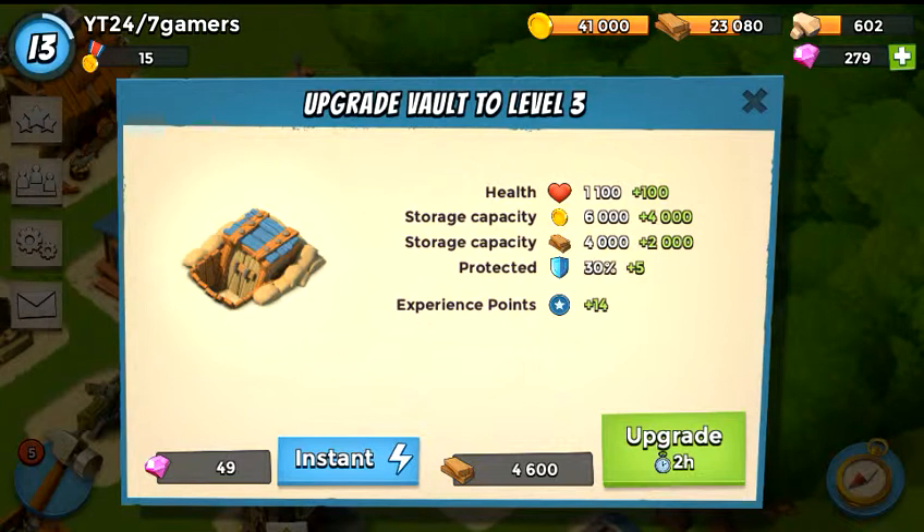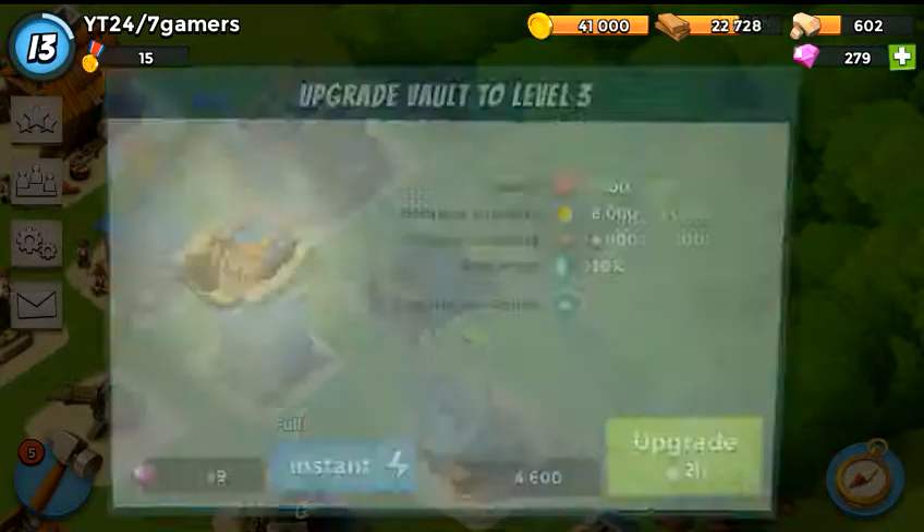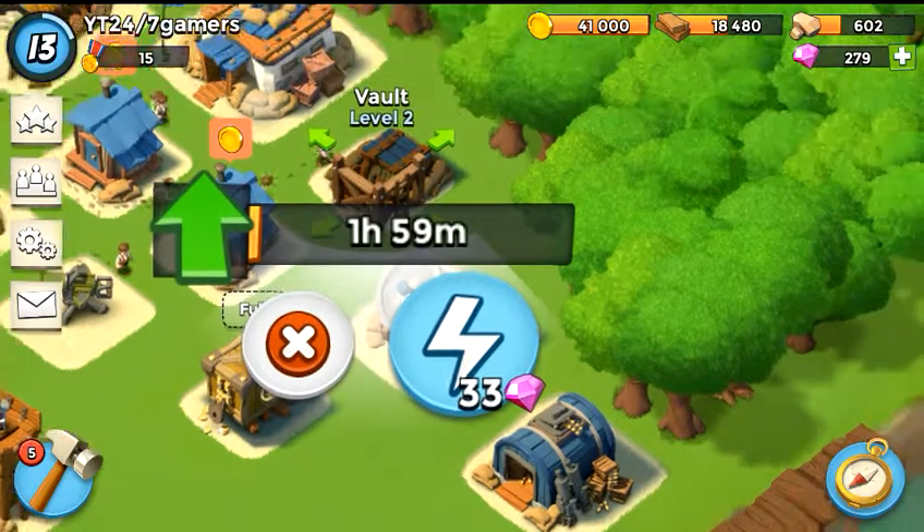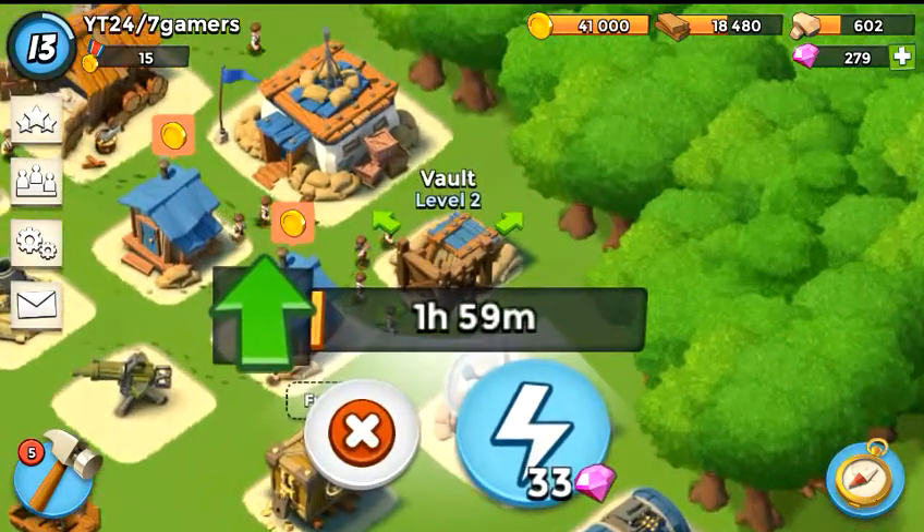With 49 gems if you want to instant it, it will bring you 14 experience points, bringing you one step closer to that next headquarters to start making even more upgrades. Go ahead and do it right now — put it in the queue and there it is, only 33 gems right there. Or of course you can simply save those gems.